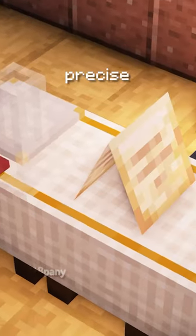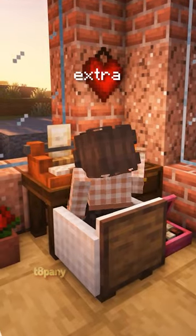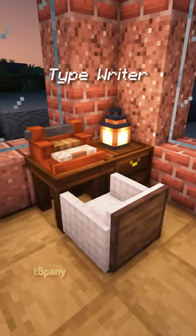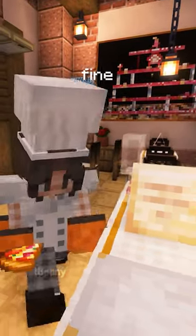Each detail in this mod is precise, as you can create all sorts of table sets. And if you're feeling a bit extra, you can type out invites using the typewriter. Once your guests have arrived, you can put on a chef's uniform and serve them a fine evening of dining.